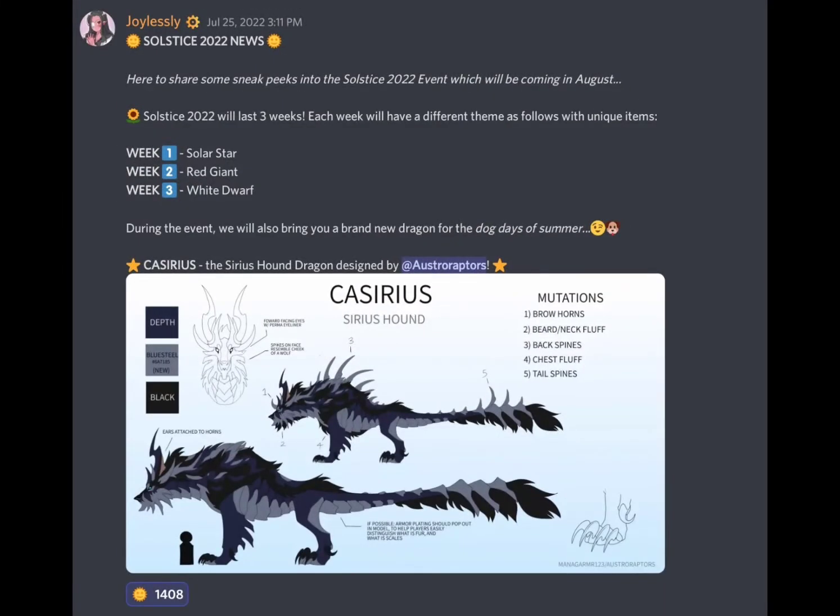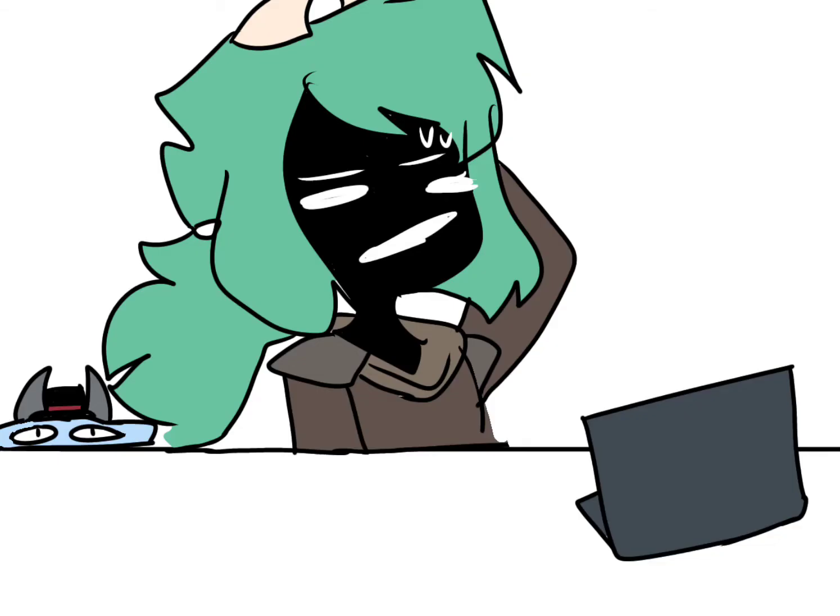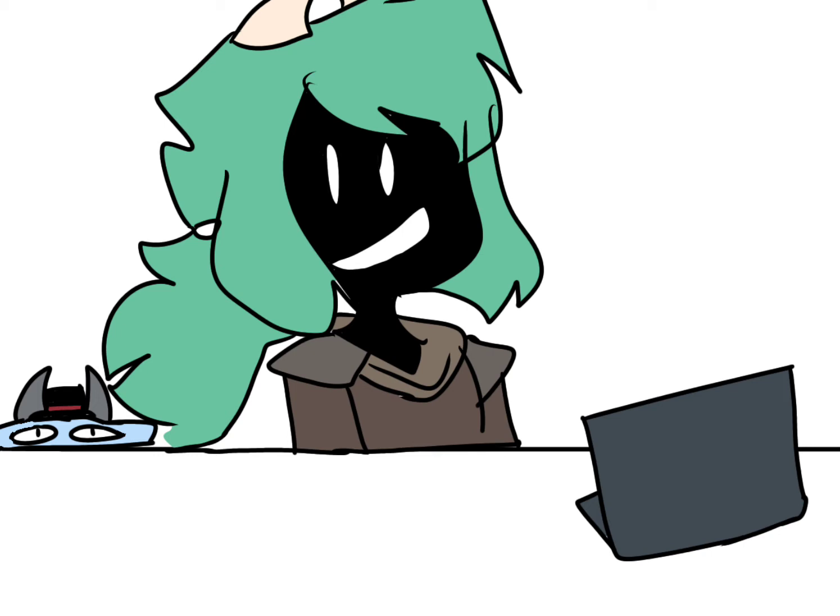As shown with the screenshot provided, the Solstice event will last for three weeks and have three different items: Solar Star, Red Giant, and White Door. Please do not ask me what that is — I don't know either. Like any other Solstice Dragon, there's gonna be a certain color set that they're gonna come out as.